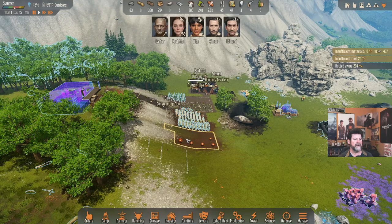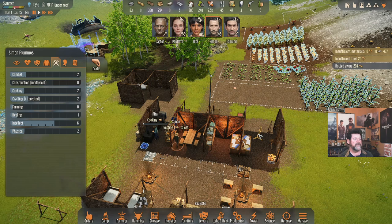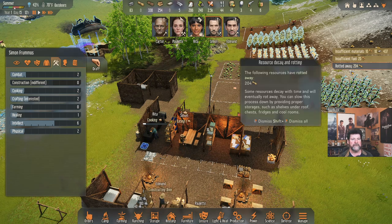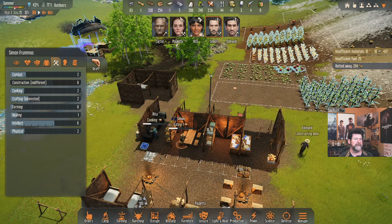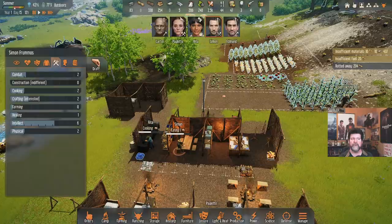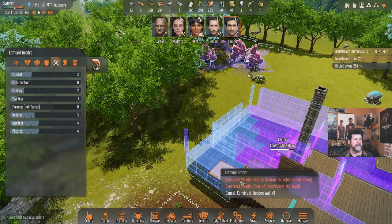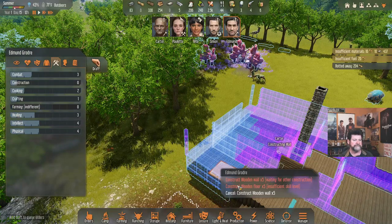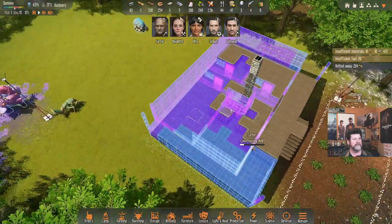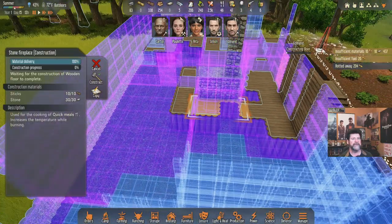Simon, you're over here grabbing some porridge to eat. Rita, get caught up on new meals. It appears the heat wave is over — I didn't get a pop-up, so I guess you just have to notice. Edmund is constructing a door, yet he can't construct a floor. He can't do walls or floors but can do just about everything else. We have a second fireplace coming — when that gets built I'll make sure to extinguish it.